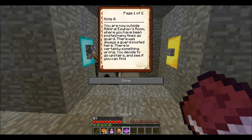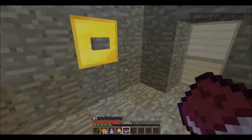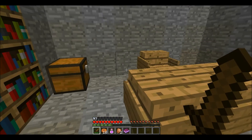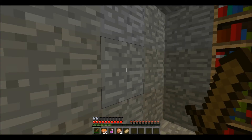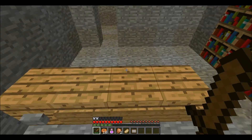Note four: you are now outside Admiral Eshvar's room where you have been posted many times as guard. There is always a guard posted here - there is certainly something wrong. You decide to go upstairs and see if you can find anyone alive. Let's go into this room. Stupid doors. So this is where the guard normally sits. Golden nuggets! Chain boots. We have a button, I'll click the button. What did that button do? Absolutely nothing - it was for decoration.